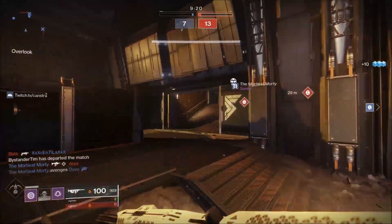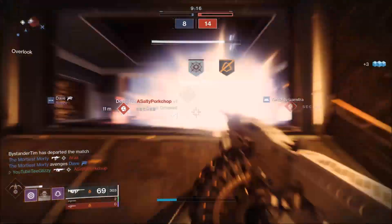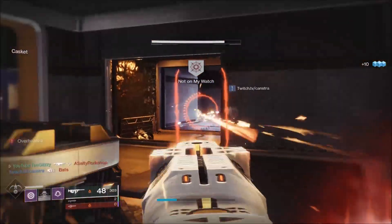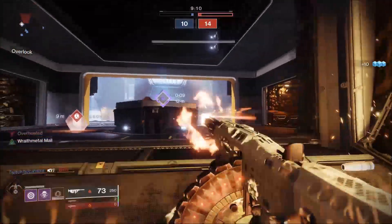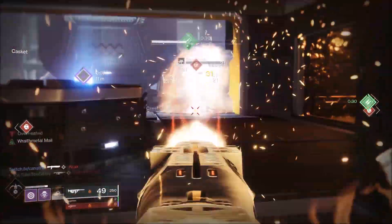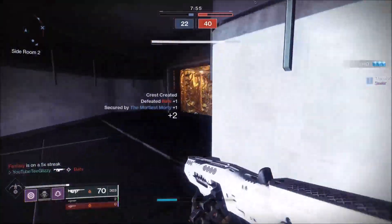This auto rifle is no stranger to melting enemies. The Tommy's Matchbook gets a 50% damage increase when you are burning from the weapon. When you fire the weapon too long, it will start to inflict damage on yourself, similar to what the Touch of Malice did back in Destiny 1. And once you are taking damage from this weapon, it gets that 50% damage increase.